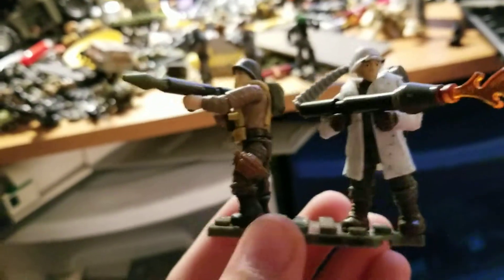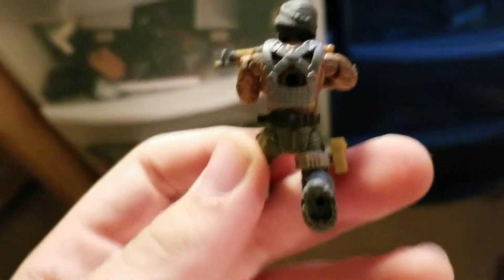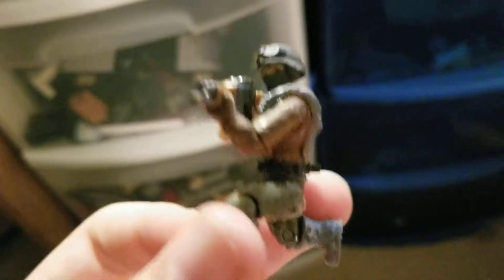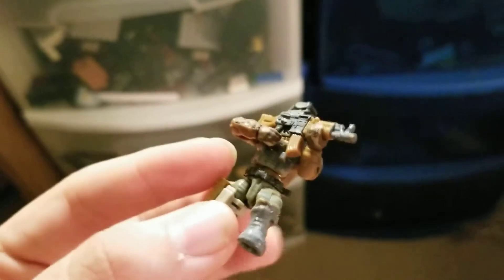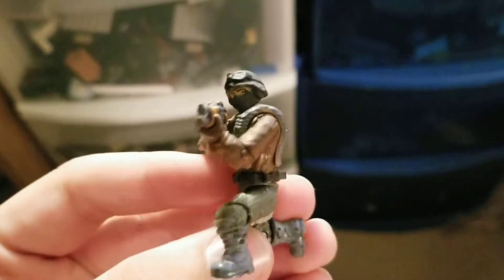The next figure is like a Russian special forces soldier. He's got a dirt brown chest and arms, a matte gray vest, matte gray helmet, glossy gray boots, and this AK which I painted gray on one side to make it look like an AK with the wood grain.